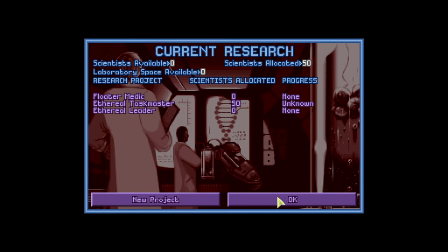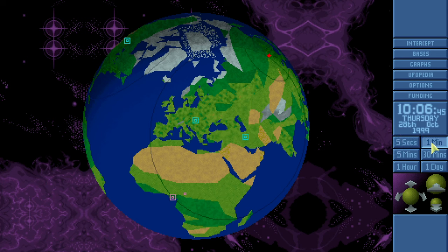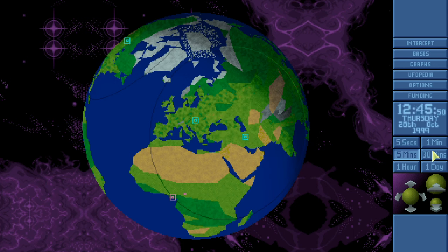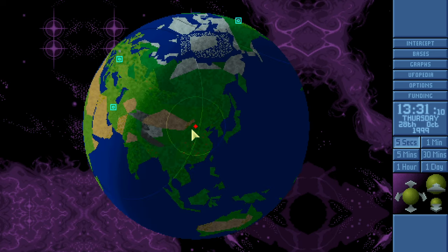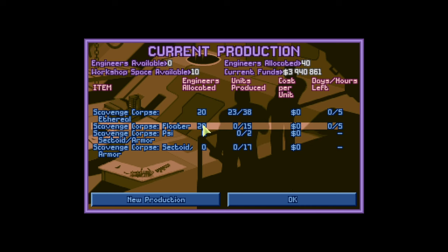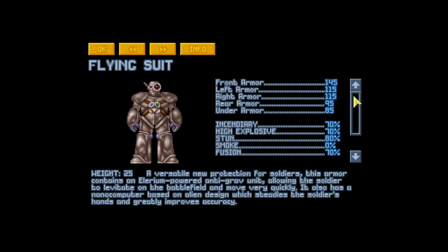Thorough taskmaster research still isn't done — maybe tonight, maybe tomorrow night. There's salvaging going on, pounding through a fair bit of it. An alien terror medium destroyer is coming back but we can probably ignore it. October is just about finished up, should be a generally pretty positive month. We can look at doing the alien base next month after getting a little more stun in order.